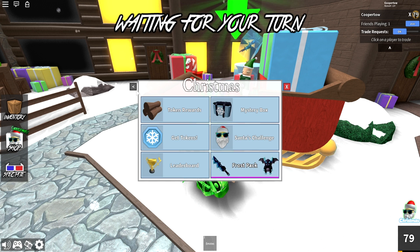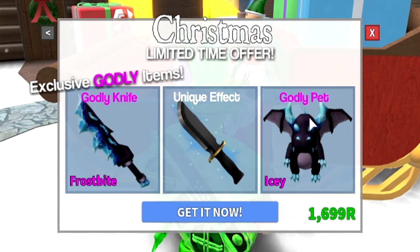I don't know what that means just yet, but we're going to figure out what that means. When we go back here, we also have the Frost Pack, and this is really cool. Look at this pet — this pet is a lot more advanced than the other ones, especially this godly weapon right here.